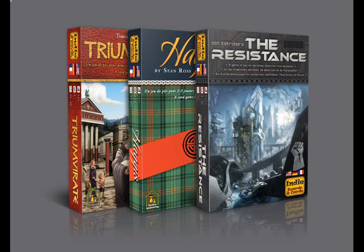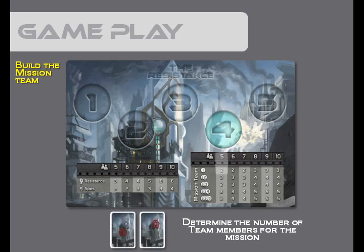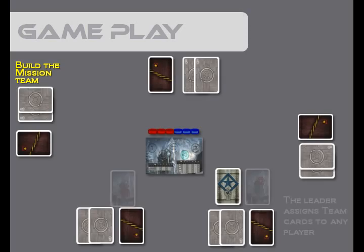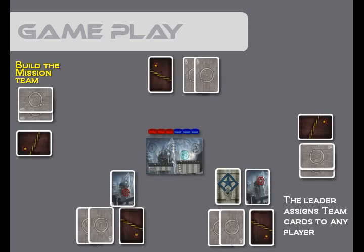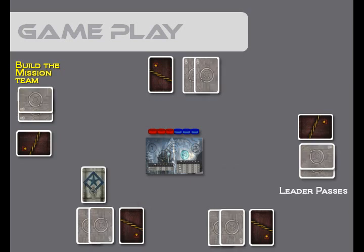Now that we're all set up and the spies know who each other are, we're ready to start the gameplay. The first part of the game is building the mission team. We'll refer to the tableau to determine the number of team members that will be on the mission. For five players, the first mission has two team members. We'll get two team cards and the leader will assign those two team cards to any people he wants to go on the mission — that can include himself. Now all the players will vote on the proposed team. In this case, the two players on the bottom approved the team, but the three players on the top rejected the team. As a majority rejected — or if it was a tie — leadership passes to the next player in a clockwise fashion.